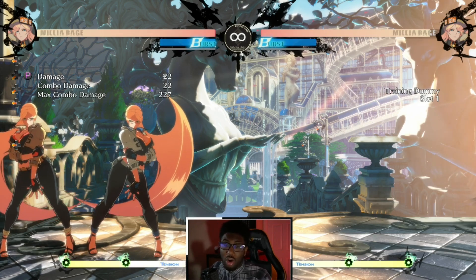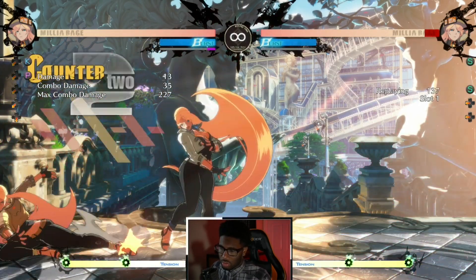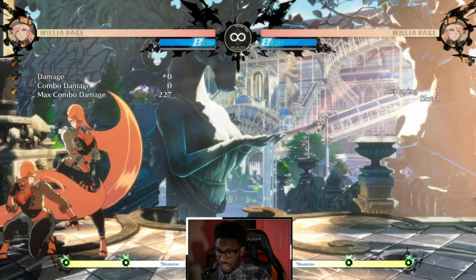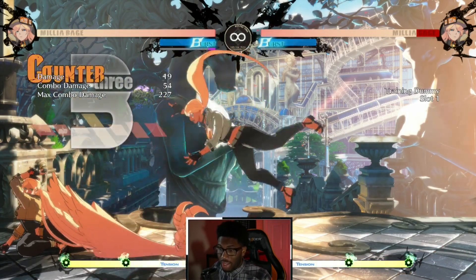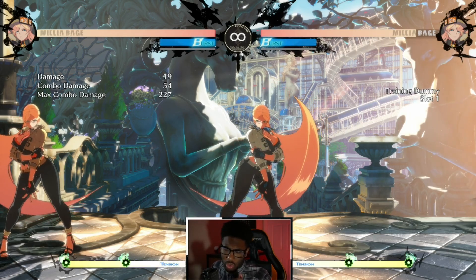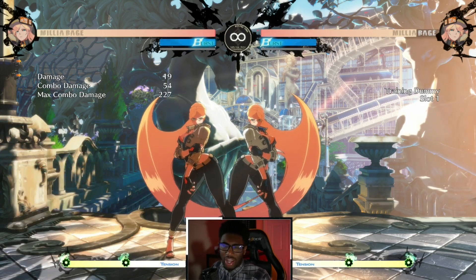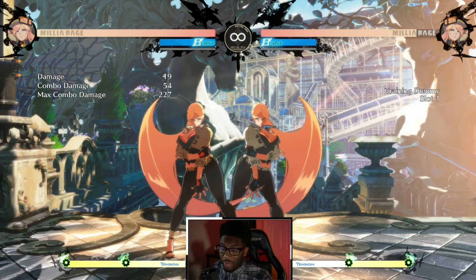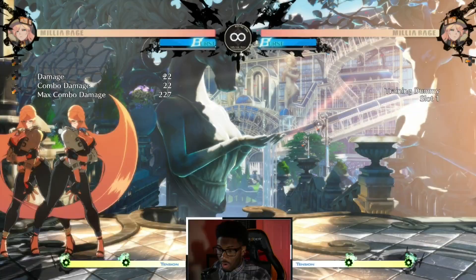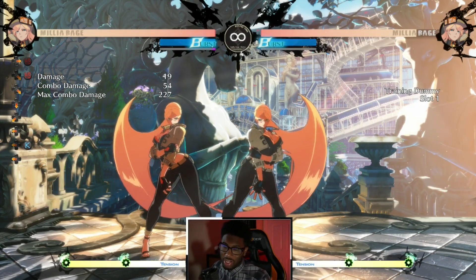With the counter hit slowdown we actually get more opportunities to use this button than ever. As you can see, we can actually get 2P into 2K into 2D — normally this wouldn't hit because of the knockback from 2K, but now we can actually get the 2D consistently from far away. It was very rare that happened to Milia before, but now we can get full knockdowns from counter hit 2P. If you're going to be mashing, 2K is not a bad bet because you can utilize that counter hit.